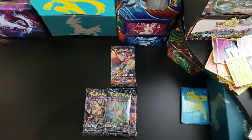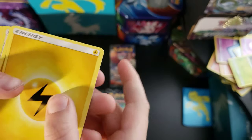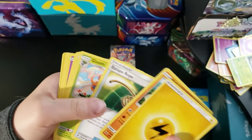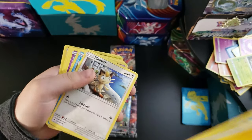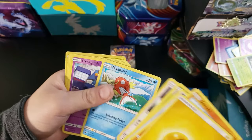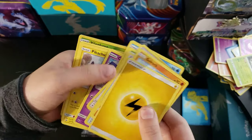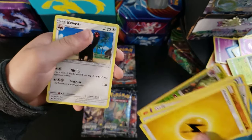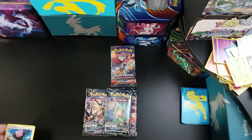Last code card for you guys. We got a Gloom, Meowth, Magikarp, Krobat, Pikachu, Pansear, a Reverse Vileplume, and a rare regular Bewear.